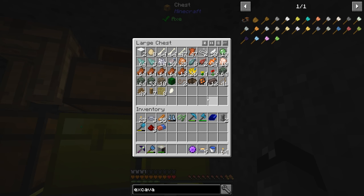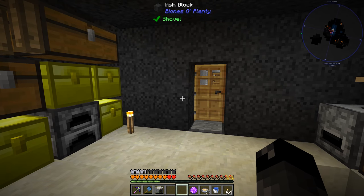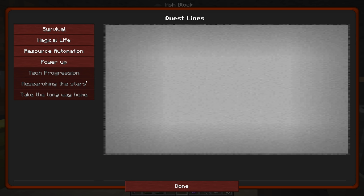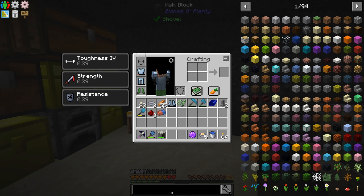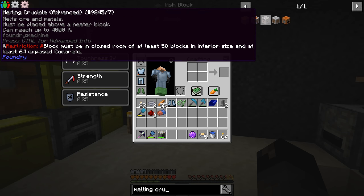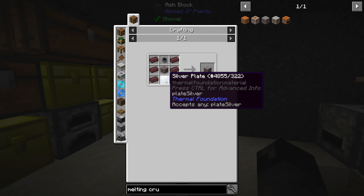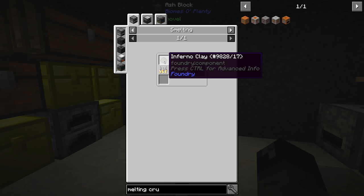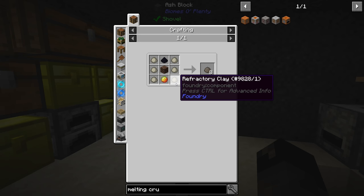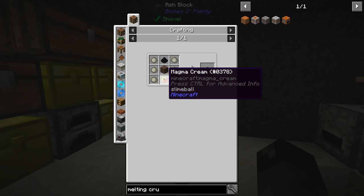I recall hearing blaze sounds in the core and I have been shot at a few times, so we did see blazes. We need to go there and get some blaze kills or at least blaze rods. The second part of the quest wants us to make the melting crucible advanced, which costs inferno brick plus refractory casing and a cauldron. The inferno brick is made from inferno clay, which uses refractory clay, magma cream, soul sand, and pulverized obsidian. So magma cream is what we're going to be looking for.